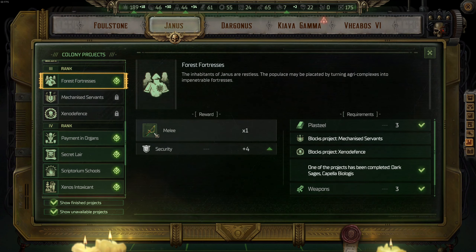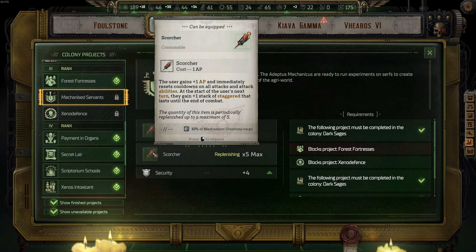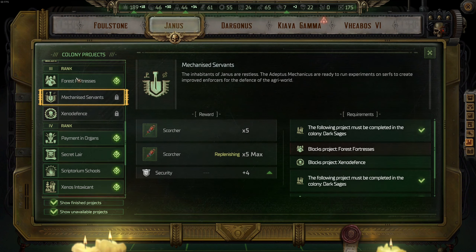For rank three on Janus, the best one is Forest Fortresses. For those who have problems in the game and find combat difficult, the best option from rank three on Janus would be Mechanized Servants, because of the Scorcher stim — you can reset your attack abilities with it. Basically, you hit an enemy, jug a stim, and then you can hit them again. Only opt for Mechanized Servants if you find combat hard; otherwise, go with Forest Fortresses.